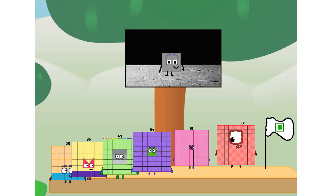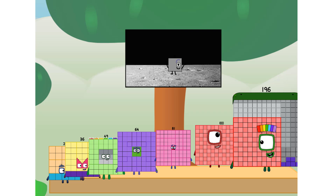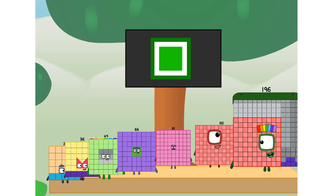The square has landed! We did it! The only thing left now is to plant the square club flag. We've got one big problem — I forgot the flag. Don't worry, little nine. I'll take care of this. One hundred ninety-six. And I promise — no rockets.